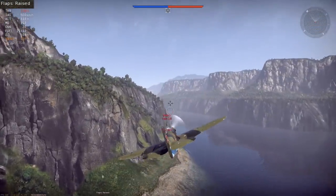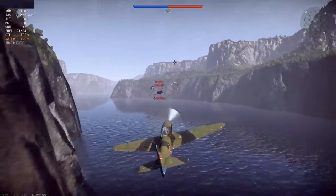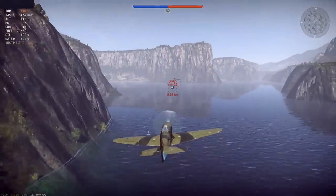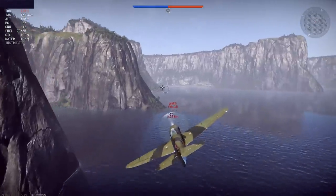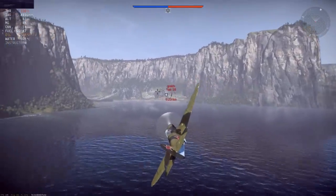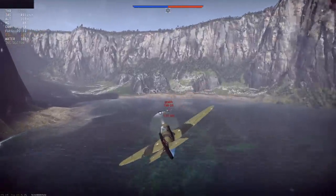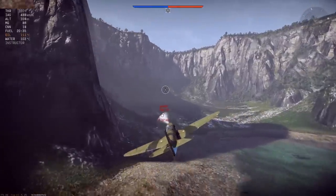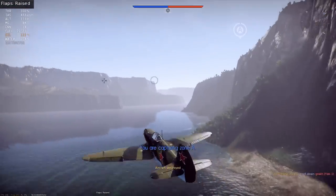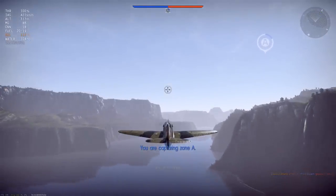My opponent has realized he's in a very bad position — I've shot out one of his ailerons and he's just not going to win in a turn fight, so he's going into a straight line, just wiggling his mouse as much as possible to avoid my shots. Because I don't have unlimited ammo I can't just take random shots. Instead, I'll close in the distance to get directly behind him at close range and wait for a moment where he holds still. But his aileron was shot out, he turned right, and he just crashed into the ground.